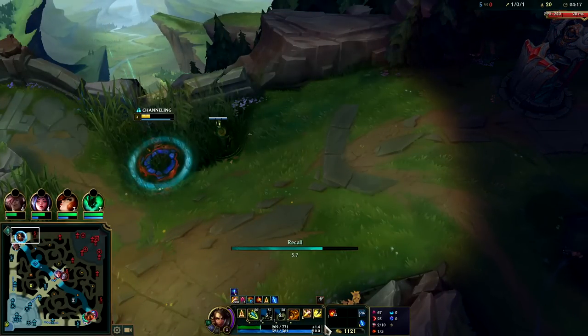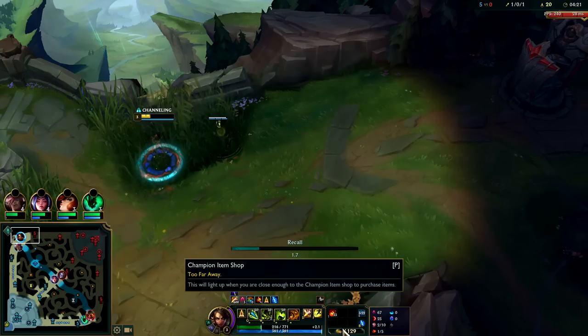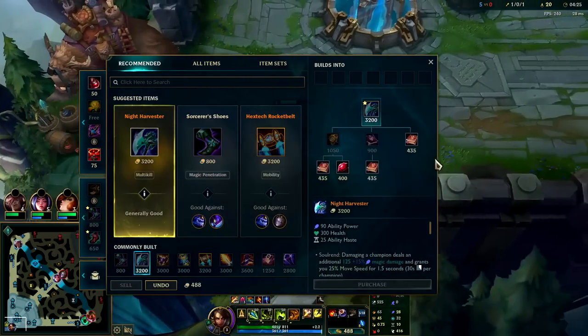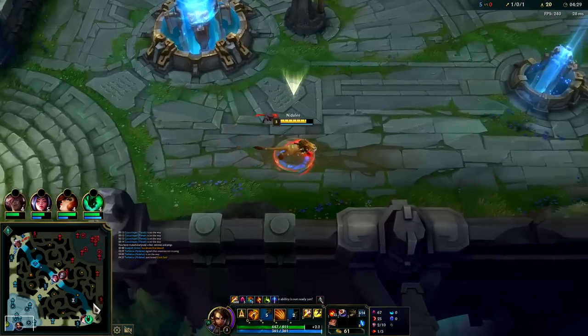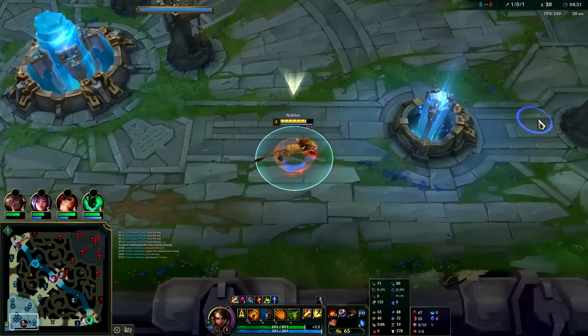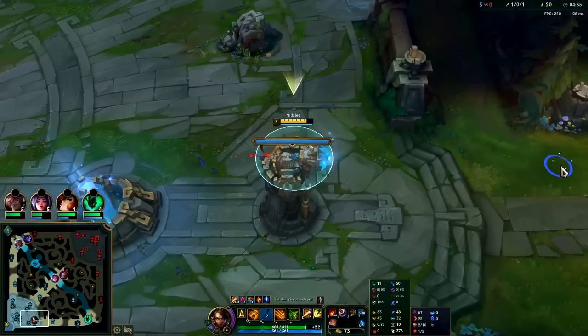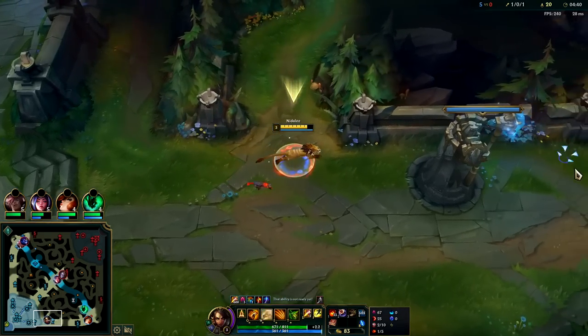I'm sitting on a lot of gold. Once you have enough gold for tier 2 boots and Dark Seal — or just boots and Dark Seal — it's usually when you want to buy. That's exactly what I'm going to do: grab boots, grab Dark Harvest. Relentless Hunter gives you a lot more tempo than Treasure Hunter in a lot of ways, especially if you have easy ganks on the map, which I think I do — I think all my ganks are pretty easy this game.